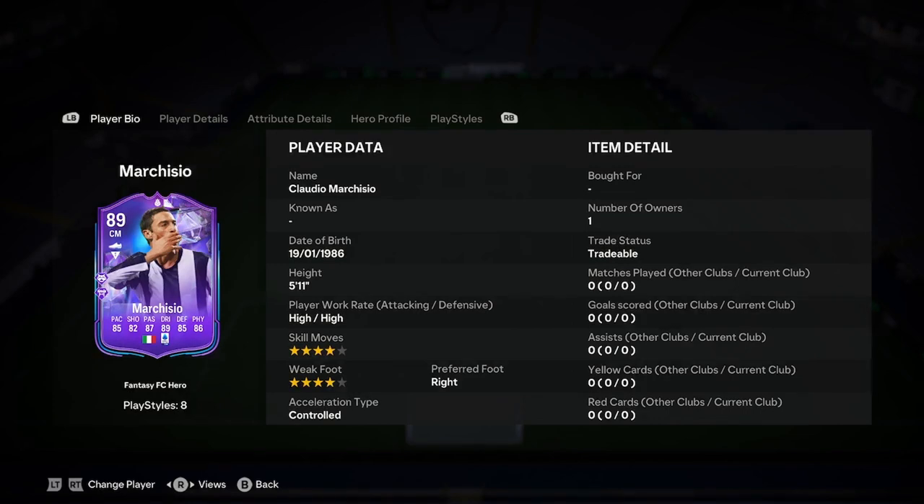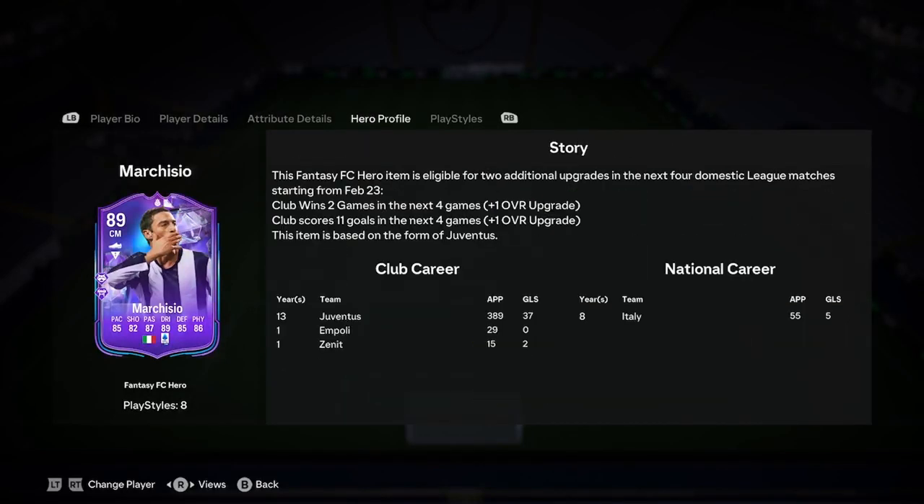Hello boys, today I'll be doing a player analysis on the new Claudio Marchisio Fantasy FC Hero card. So how do these actually work? Because it's a Fantasy FC Hero, it's based on Juventus — basically based on the club that they were a hero for.